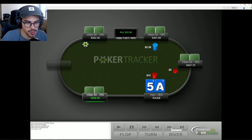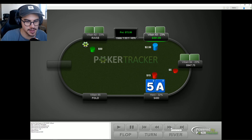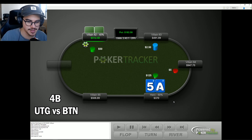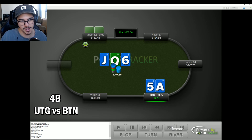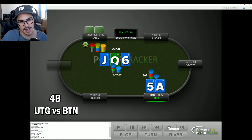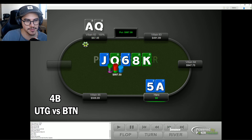Once again a fairly standard hand that doesn't require too much analysis. We open under the gun, villain three-bets on the button, we decide to four-bet. In theory this hand probably four-bets about 30% of the time. Villain calls. Pretty standard c-bet — we have the nut flush draw, great board for our range, probably just want to range c-bet on queen-jack-six. Villain decides to jam, which isn't super standard, but can't really be bad given what I think their range is. We obviously call it off and unfortunately run into ace-queen and we don't hit our flush.